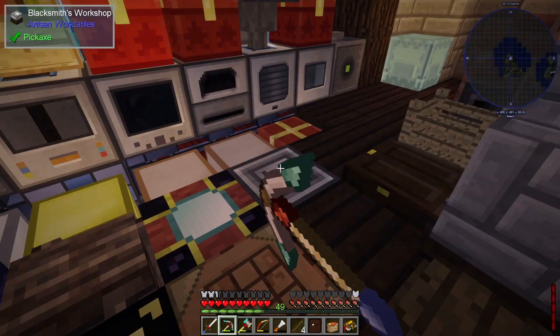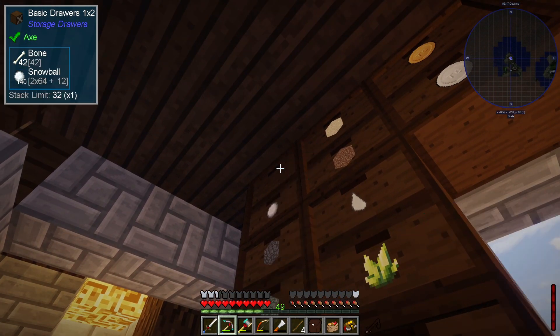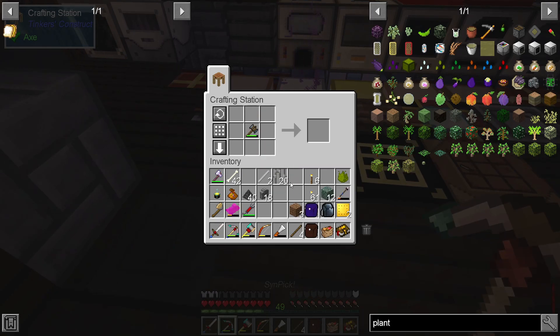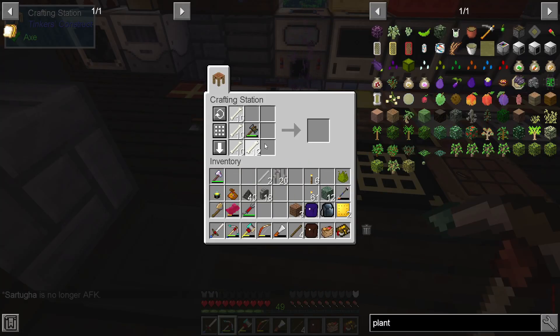We're also going to need some methane gas — I've got about four buckets of methane gas. Let's grab all our bone and our hammer too. Let's first make the bone blocks. We're going to need four of these, so if we just take the bone and surround it with the hammer, we should be able to get four bone blocks.